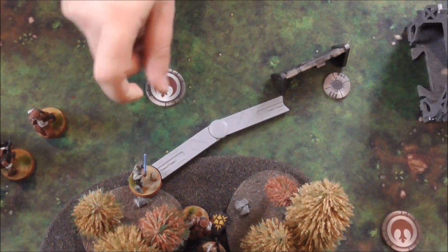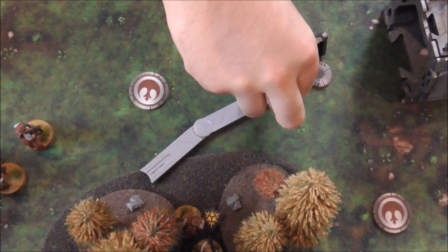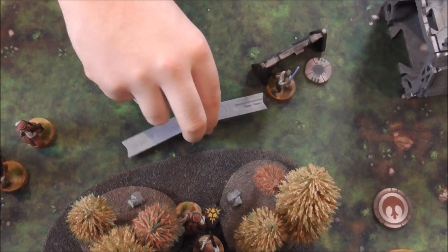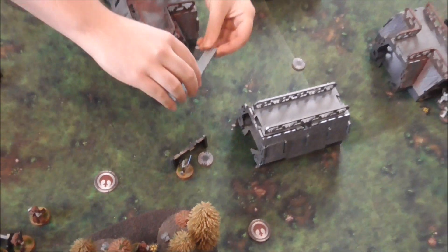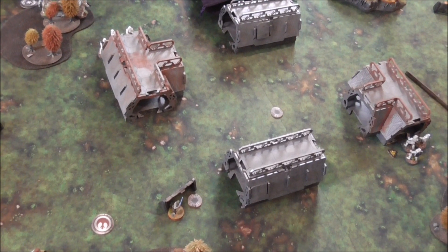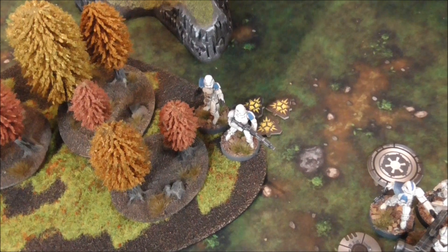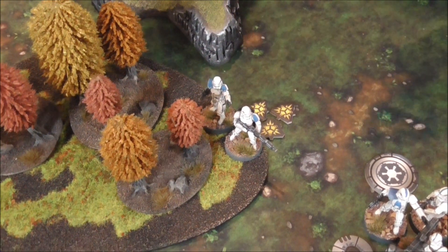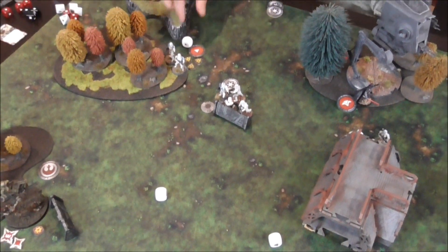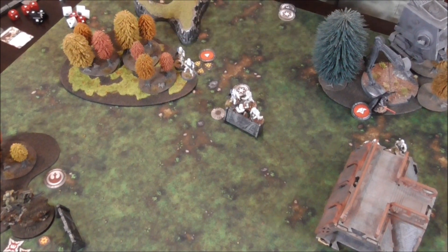So I pulled Luke from the stack. We're just going to come forward like this and we are going to dodge. Alright, suppression roll - activating these guys. Nothing, so they do nothing. They only go one action because they're already suppressed.